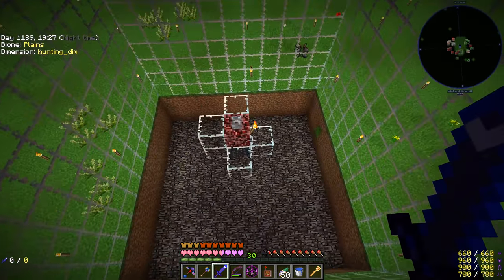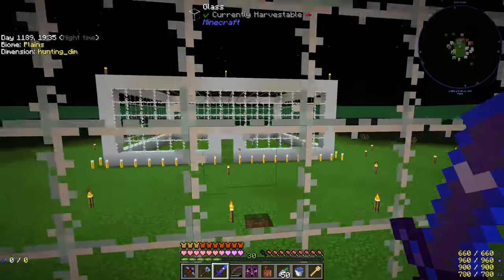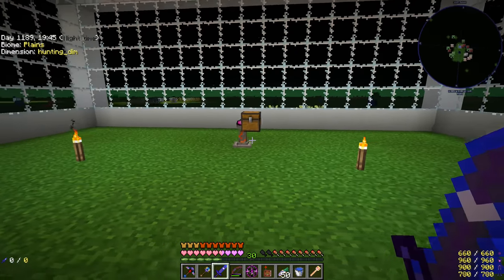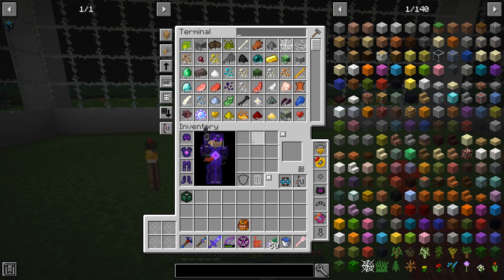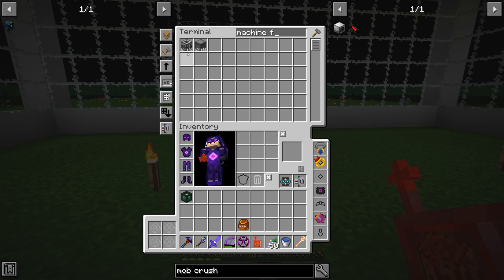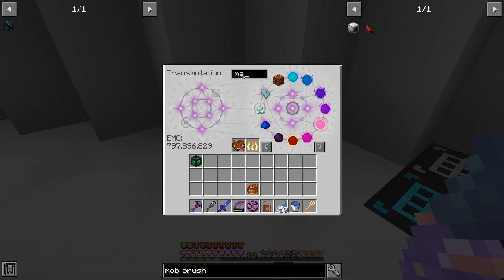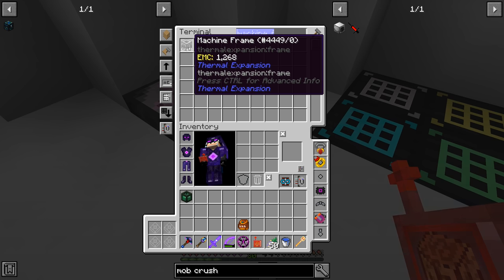We need to spawn another antlion overlord and kill it, so I think what we're going to do is get ourselves a mob crusher. Let me check if that has EMC — mob crusher does not have EMC, so let's go ahead and craft one. We need a machine frame, and we don't have that learned. Let's go back to the overworld — machine frame, we don't have that in EMC either, so let's learn it and craft a full stack.